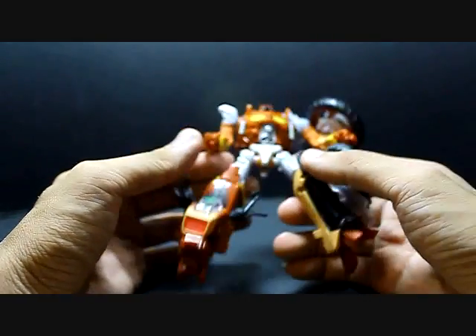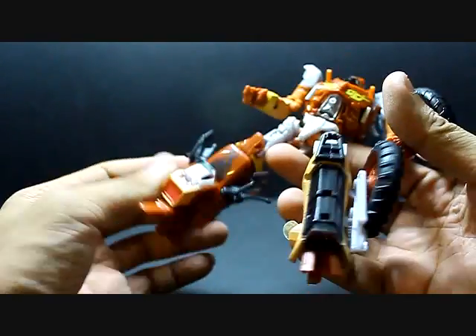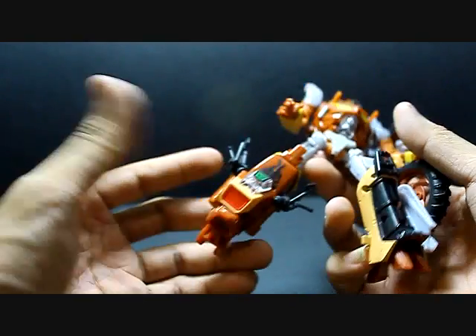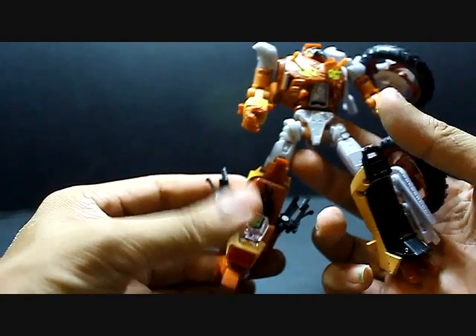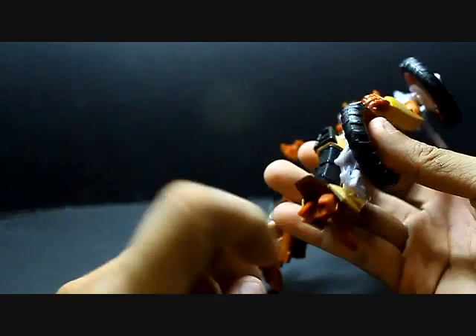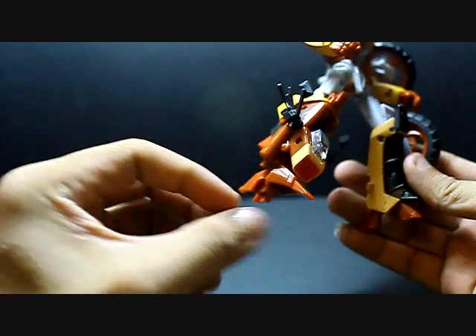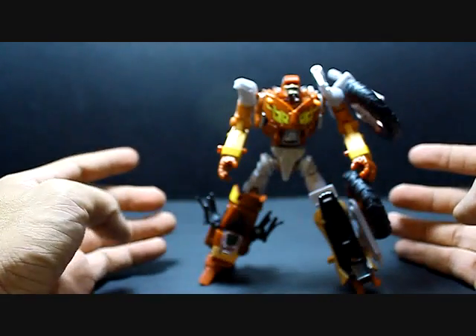His right leg is transformed from the front of the motorcycle, so you can see the handlebars on each side, and the headlights and the oil tank, the windshield — everything. Both sides of his feet are different. This side is from the motorcycle front fenders, and this other side looks like a claw thing with two toes. But it extends very nicely, so if you give him a good balanced hit he will stand very nicely on his feet.